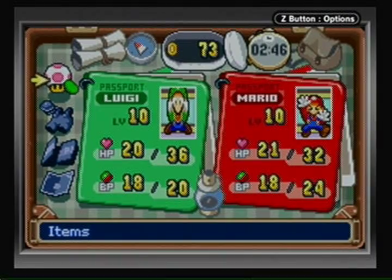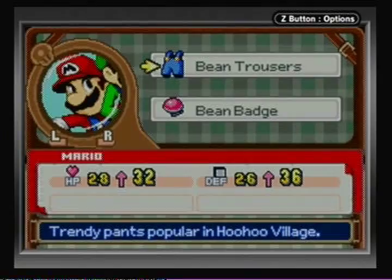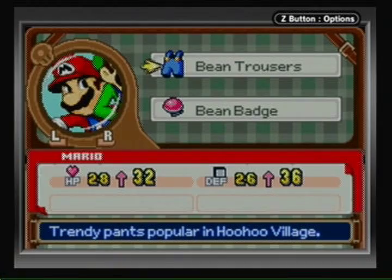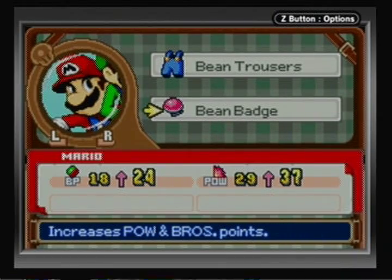Hello everyone, this is Shadow Mario 41, welcome back to Let's Play Mario & Luigi: Superstar Saga. Before we kick things off, I want to show you that Mario actually has bean trousers now. There are badges and overalls you can buy - clothing that serves a similar purpose to badges, except clothing usually affects HP and defense, whereas badges affect BP and attack power. That's kind of the general trend of the game.